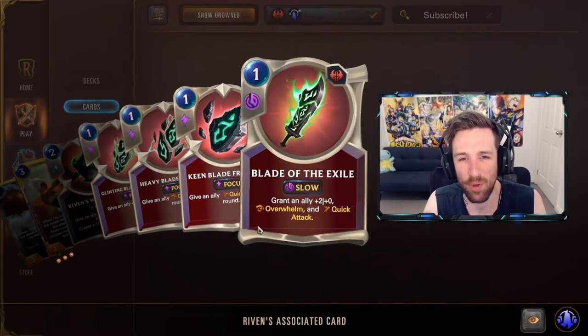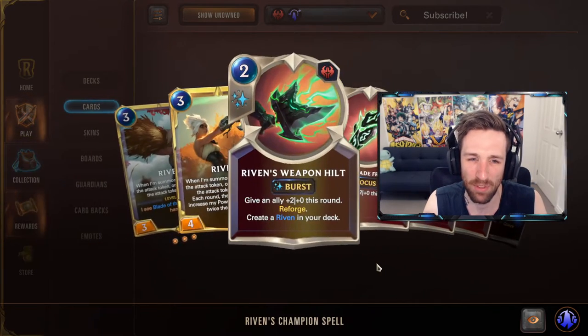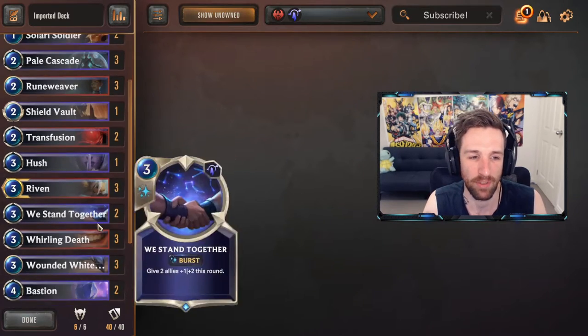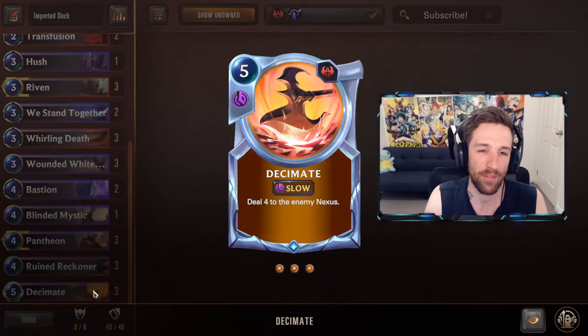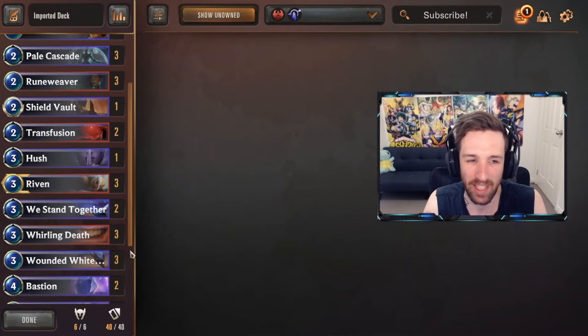Riven with all the blade fragments is probably one of the faster ways to level up Pantheon without sacrificing too many resources, making this a good tempo Pantheon deck. You play a bit more aggressively, use your blades, use your Blade of Exile to put a lot of damage on your units, push chip damage when possible, hit your opponent's face, and use a few Decimates to finish the game over the top. This is pretty much just an aggro deck.